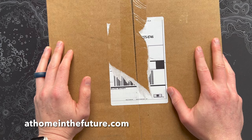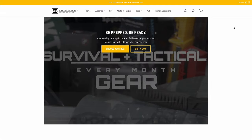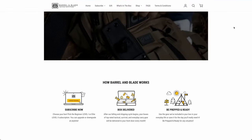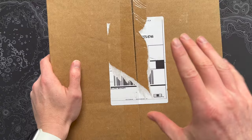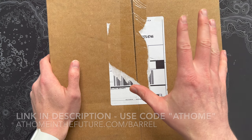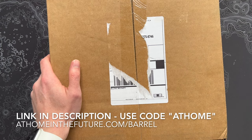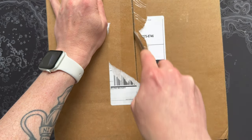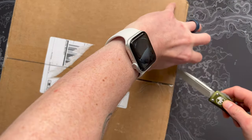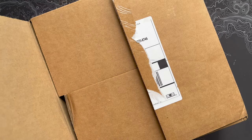Eric here with At Home in the Future, and I'm back with another Barrel and Blade unboxing. If you're unfamiliar with this sub, this is actually a pretty cool one. It comes in two different flavors: a $50 Level 1 box and a $100 Level 2 box — lots of cool prepping, tactical, survival-type gear. Be sure to follow my link on screen or in the description to save yourself some money. Barrel and Blade never seems to have spoilers, so I'm always going in totally blind. This is the May 2023 one, so let's see what's inside.